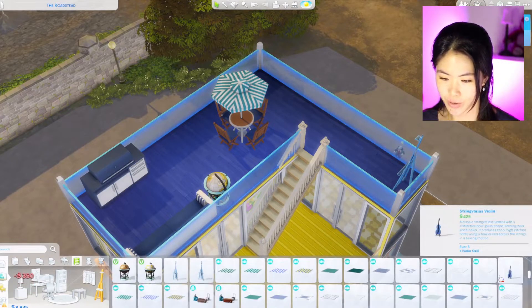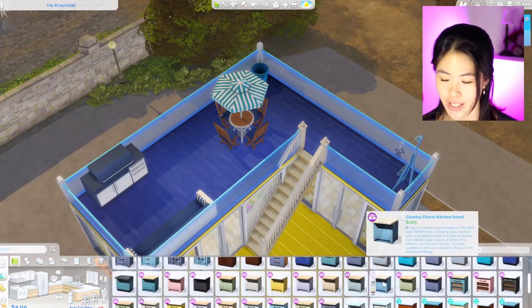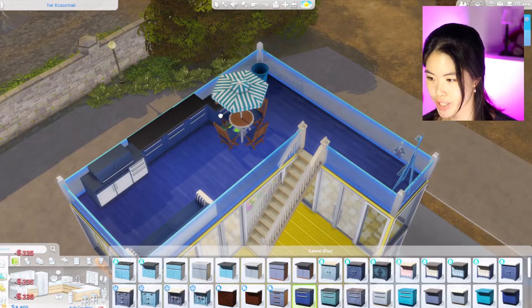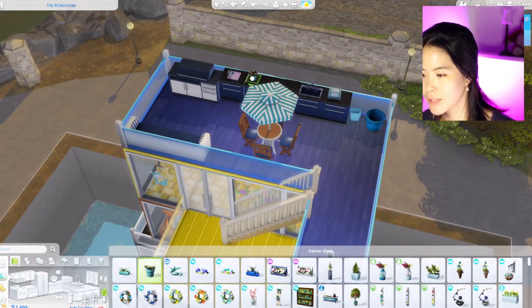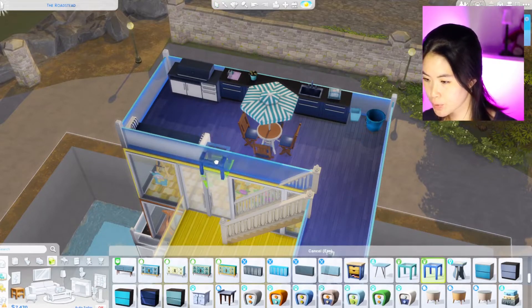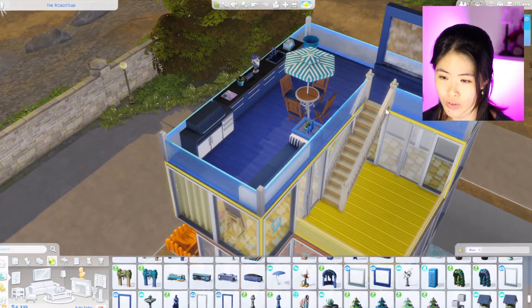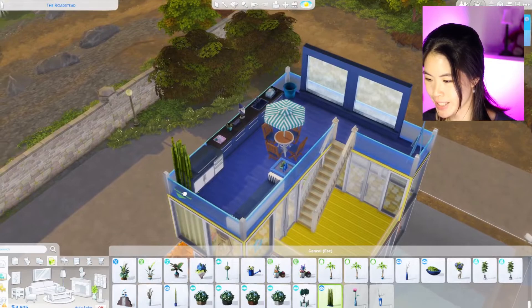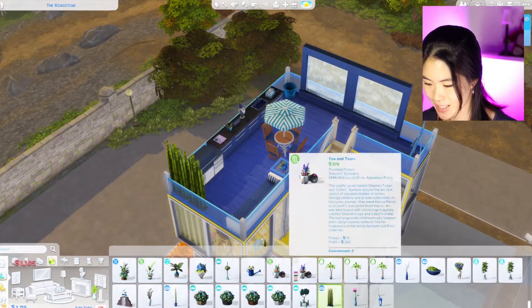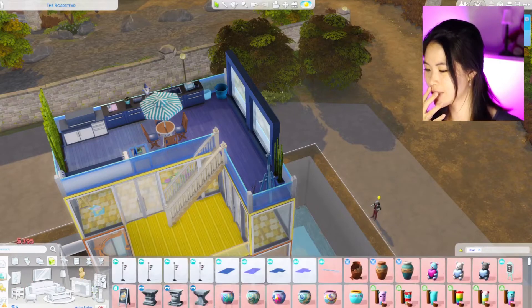They can have water balloons for their kid. I'm going to give them a couple of counters to make things more interesting — they can have bread stuff, and also a sink. Some plants, a waterfall — another waterfall. A bamboo divider here, and another one next to it. We have five simoleons left, so we'll just put it somewhere. The rooftop is done!